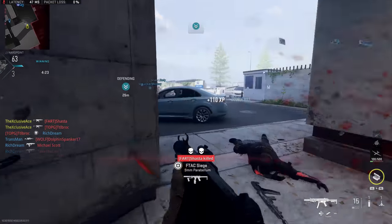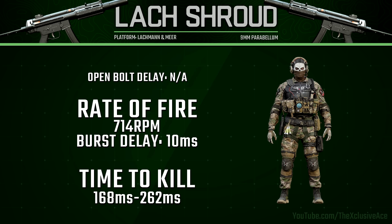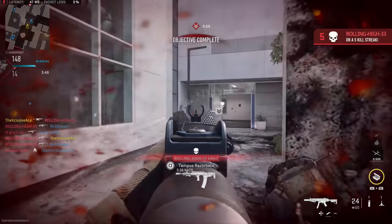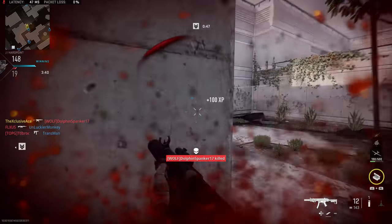This is a three-round burst gun. Within the burst, our rate of fire is 714 rounds per minute, and we have a tiny burst delay at just 10 milliseconds — a very very short burst delay, making this a very spammable burst gun. If we get a one-burst kill, we're killing extremely fast at 168 milliseconds. However, if you require that fourth shot and have to wait for the burst delay, it's now going to kill in 262 milliseconds, which is quite slow for close quarters gunfights, though still respectable at mid to longer ranges.